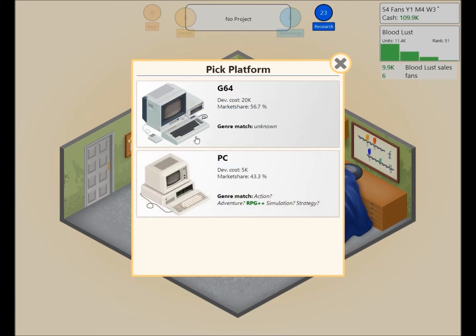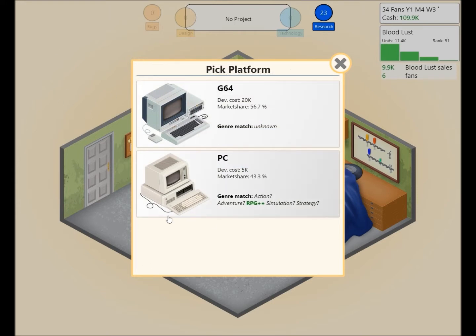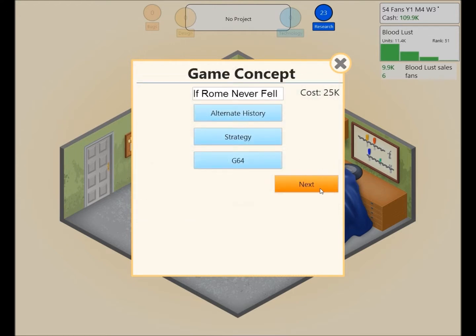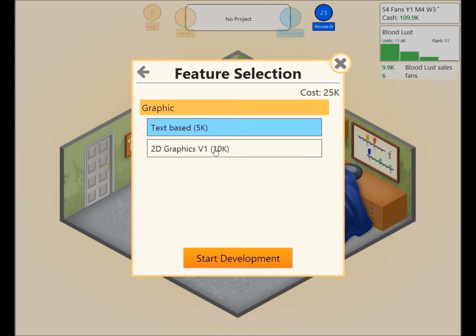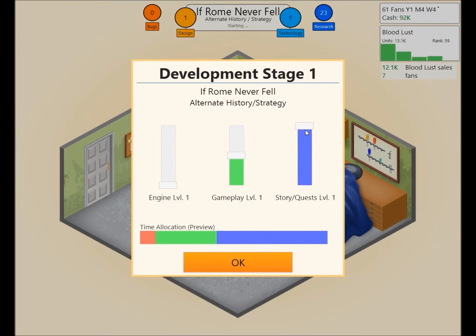I think we'll invest a little more money into this one and go for the G64. It tells us what's good which is great — in the old game I had to remember everything like, was it action or adventure that worked well with the Xbox? So this is helpful. We'll do it on the G64 with 2D graphics. We already have $100,000. For a strategy game, I want a good engine and decent gameplay, but I don't think we need hardly any story and quests.